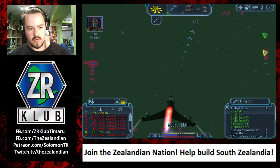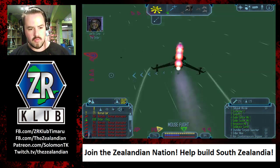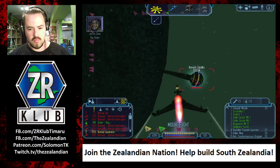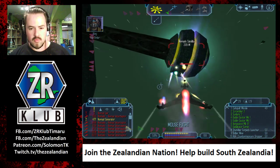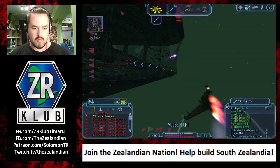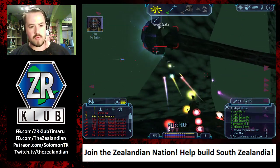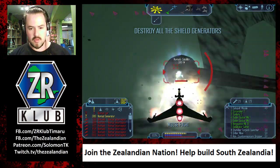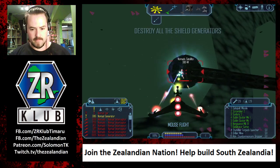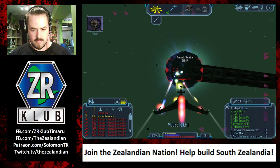Nomads - they're everywhere. The power cell seems to be inside a central chamber. Looks like the only way in is through the vents on the top of the structure. We've got to bring that shield down first. Trent, I'm uploading the coordinates to you. The generators are located on the perimeter - they have to go down before you can enter. Eight minutes remaining to jump hole collapse.